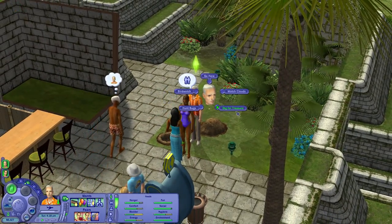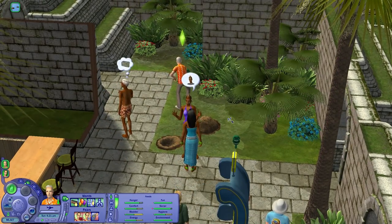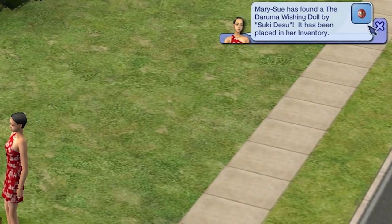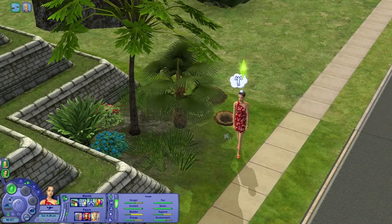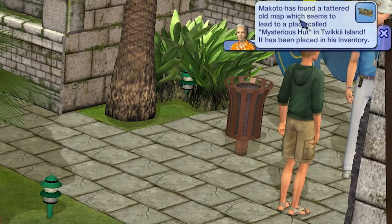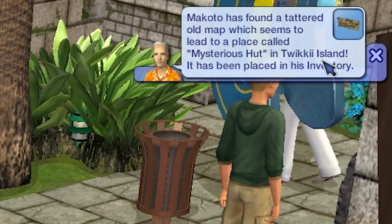Let's find somewhere else where he can dig. Let's try digging for treasure here — not sure if there's enough space, but we're good. Mary Sue has found the Daruma Wishing Doll by Tsuki Dezu. Let's go ahead and dig for treasure right here. Makoto has found a tattered old map which seems to lead to a place called Mysterious Hut on Twiki Island. Yes! We got it! We didn't have to spend the entire day digging holes.